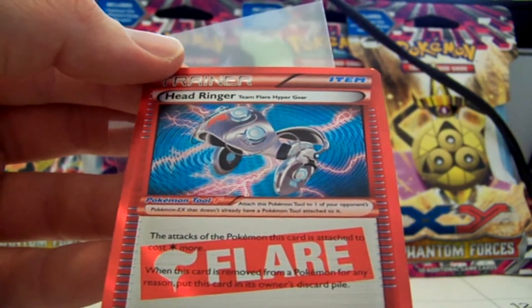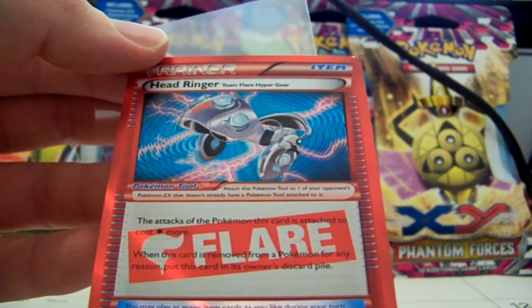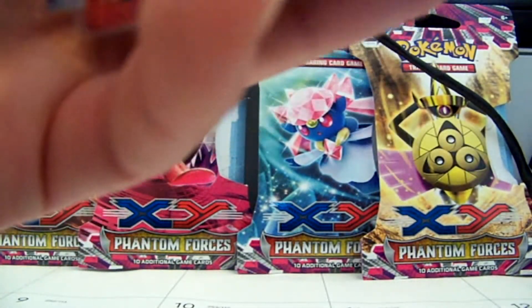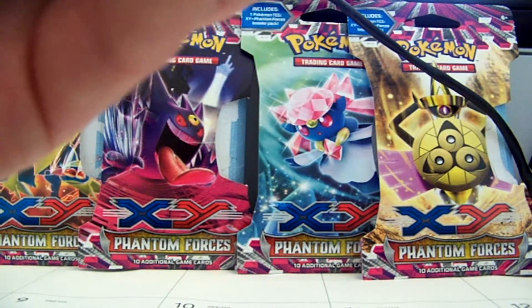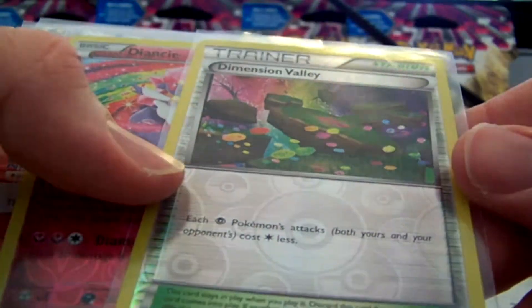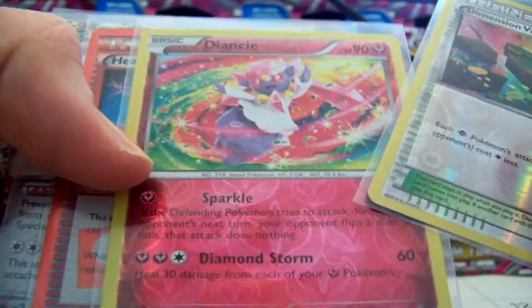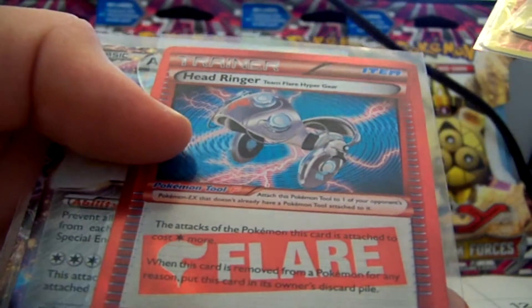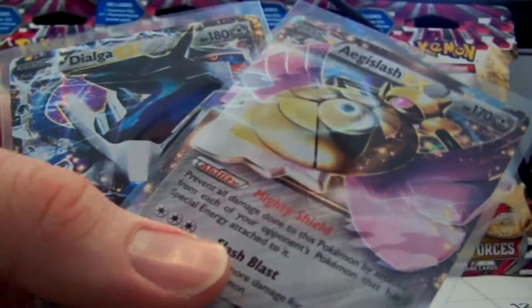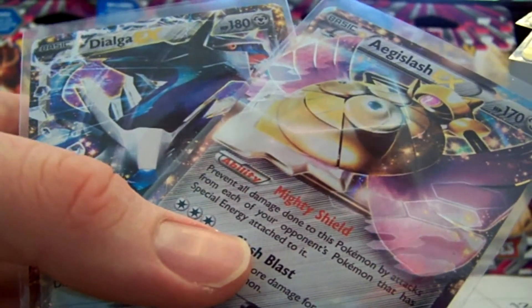Please make sure to leave a like on this video — this was insane. All three packs had ultra rares. Maybe the next part will be the same. I doubt it, but there's always a chance. So let's see. We actually got two really good reverses in here: Dimension Valley, Diancie rare holo, Head Ringer flare holo card, Aegislash, and Dialga EX. Hopefully in the next part we'll get a Full Art or a Secret Rare.